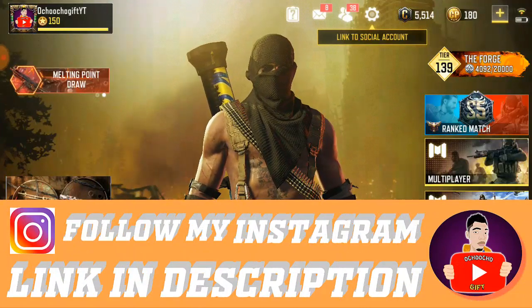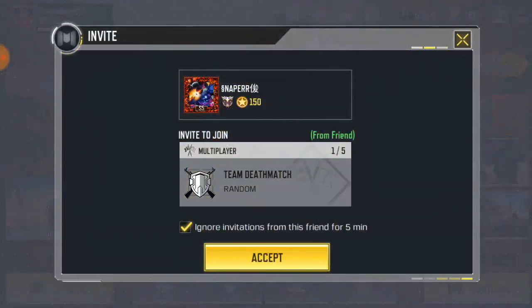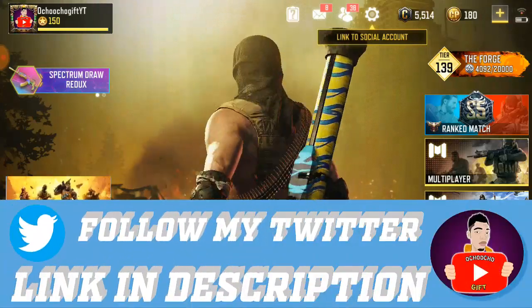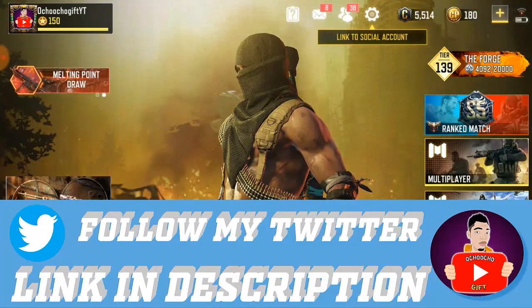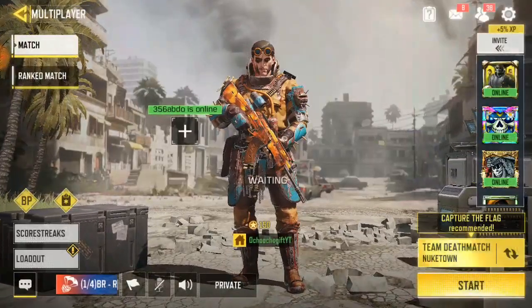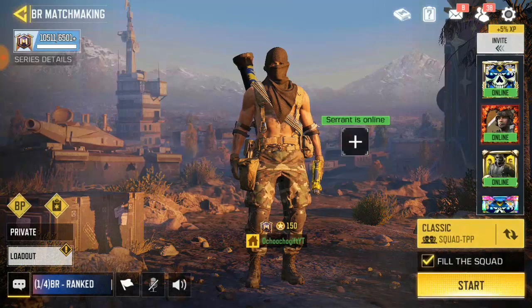So right now we want to send an invite — how to invite someone on any media platform. First of all, you go to the game. If it's a battle royale, it goes to the multiplayer lobby, so right now I'm going to go to multiplayer.